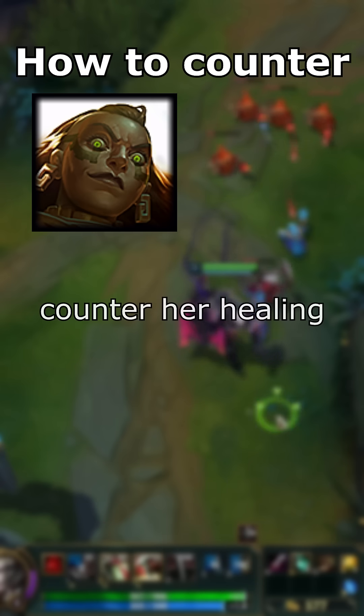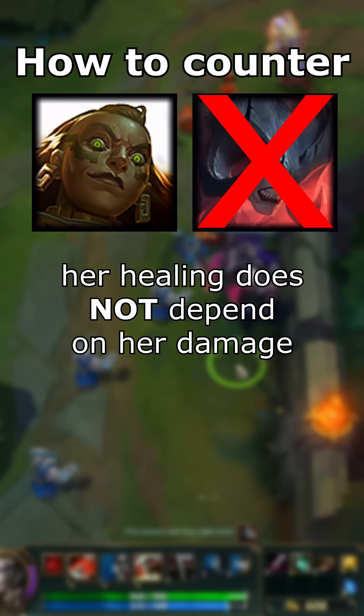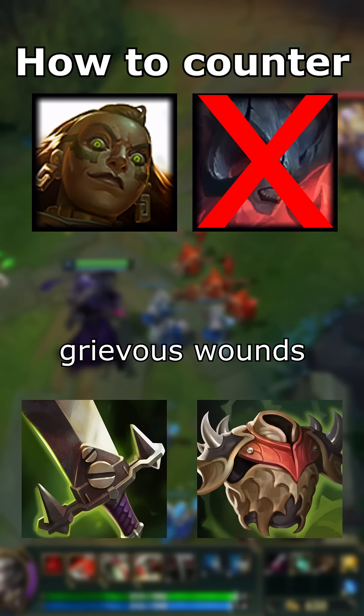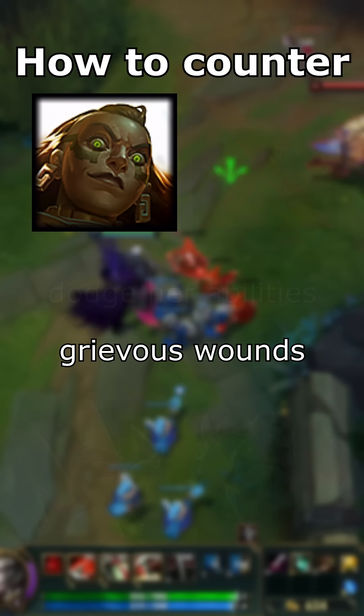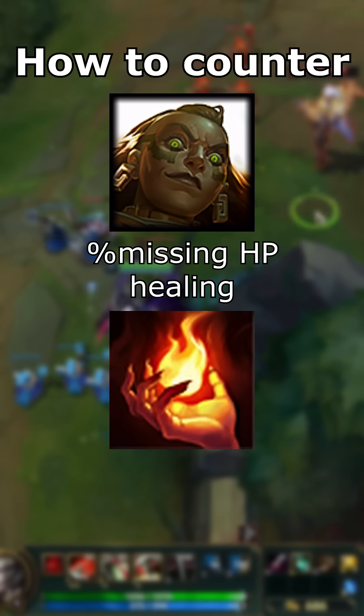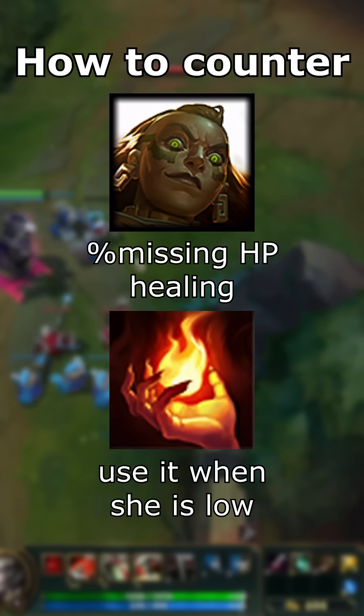Now let's counter her healing. Unlike Aatrox, Illaoi's healing doesn't depend on the damage she deals, so building armor won't reduce her healing. The only things you can do are building Grievous Wounds and dodging her spells. If you choose to go Ignite against her, just note that her healing scales off missing HP, meaning she will heal more when she is low. Don't use your Ignite too early — keep it for when she is low.